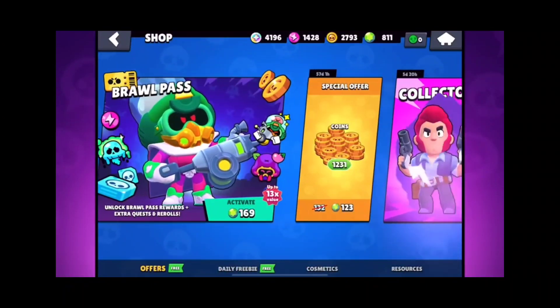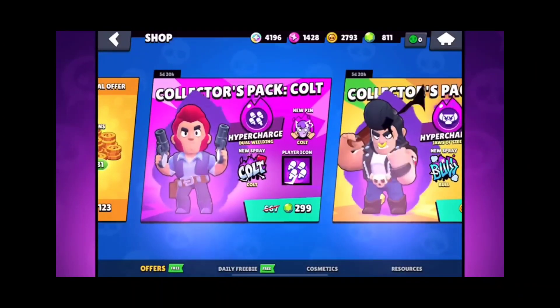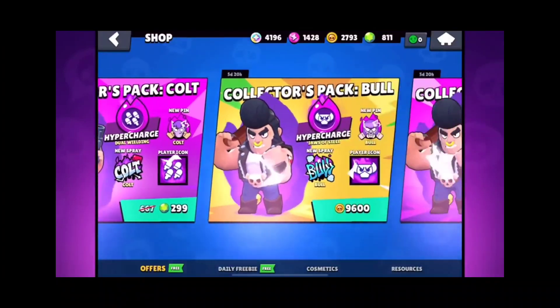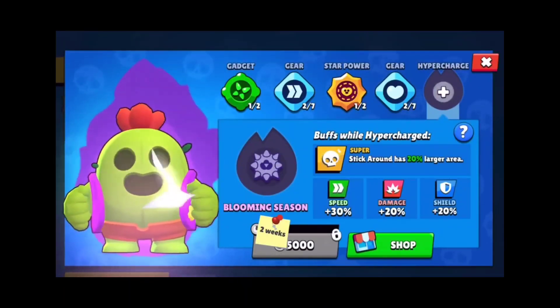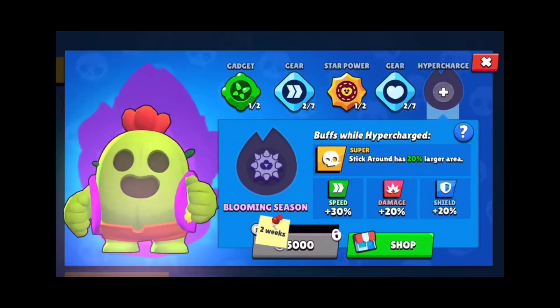For the release of hypercharge, we'll have a collector's bundle with some really cool cosmetics. You can buy the bundle with gems or coins, but if you want just a hypercharge item, you can wait two weeks and buy it directly from the Brawler's profile screen.